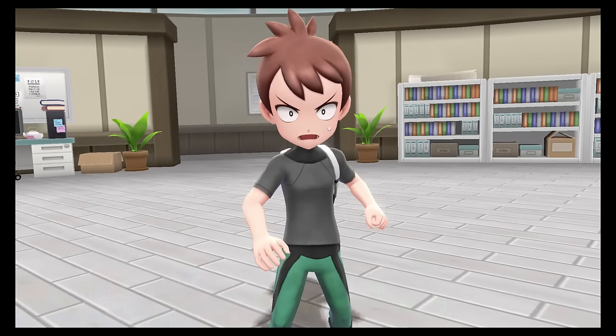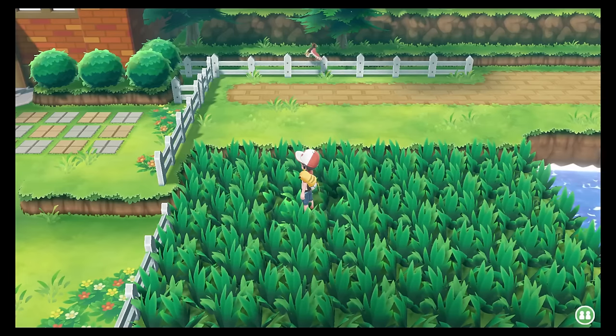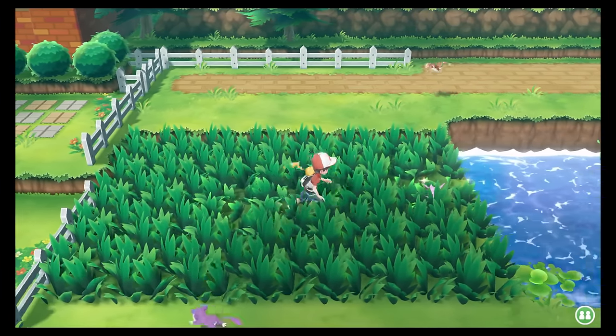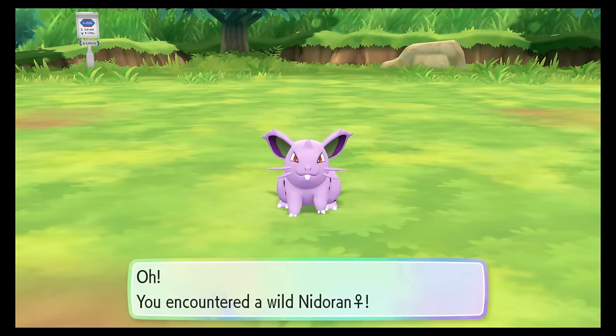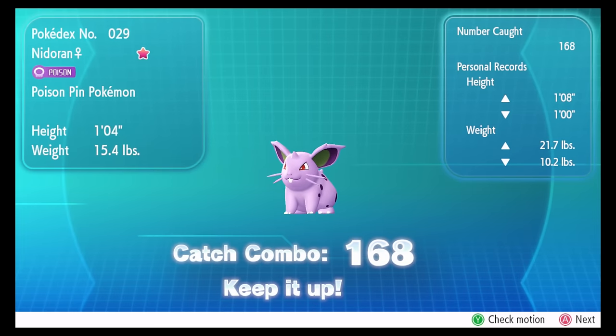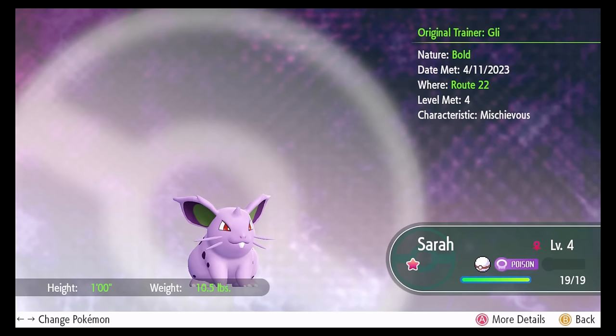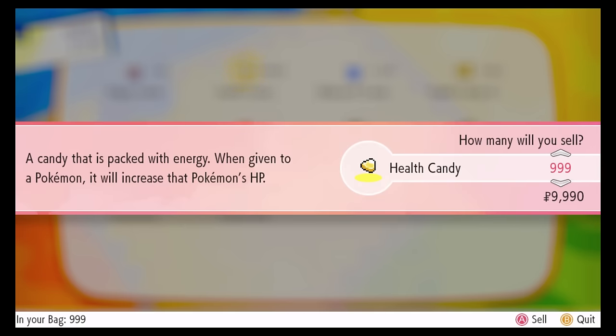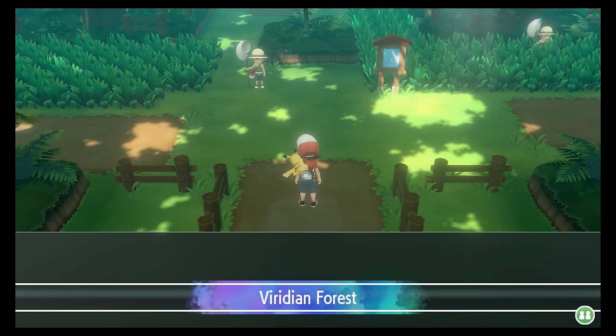I beat Blur at Oak's Lab, and also on Route 22, and then decided that my next focus would be to find a shiny Nidoran female because Nidoqueen is one of my favourite Pokemon. This one took me slightly longer than Pidgey, at 168 in a row on the catch combo, but was well worth it. Only 5 hours or so in, and I already had 2 shiny team members. I nicknamed her Sura, and after selling more candies and buying more Pokeballs, Viridian Forest was our next stop.